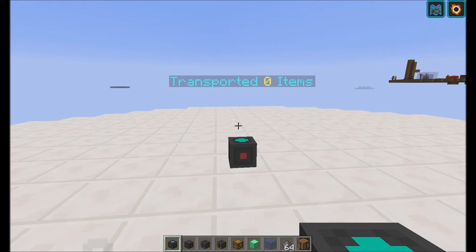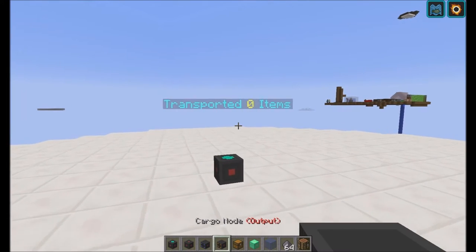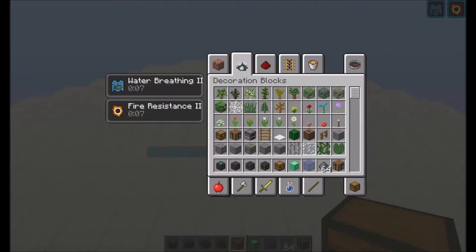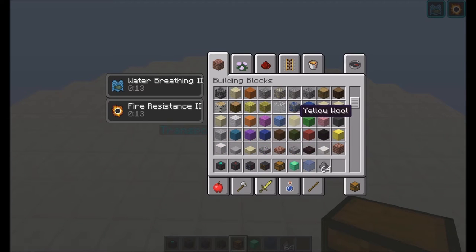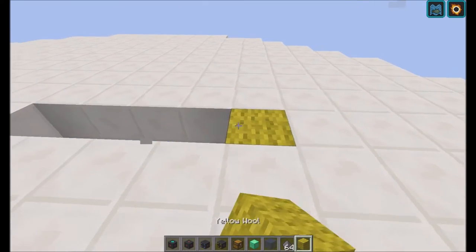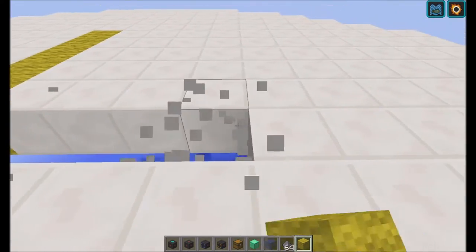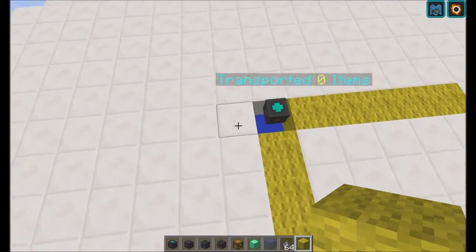We haven't connected anything yet, so it obviously doesn't transport any items. To start off, you should know that these cargo managers have a range — they will search for cargo nodes in a five block area in each direction. I'm going to visualize this. So this cargo manager right here will search for machines five blocks in each direction.